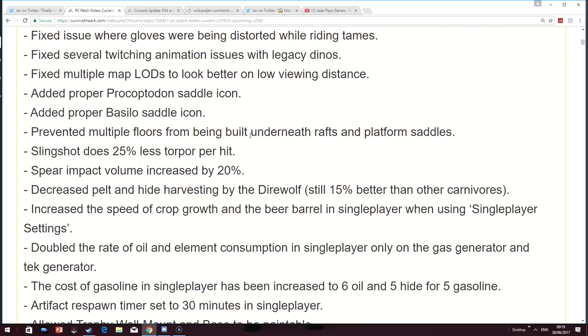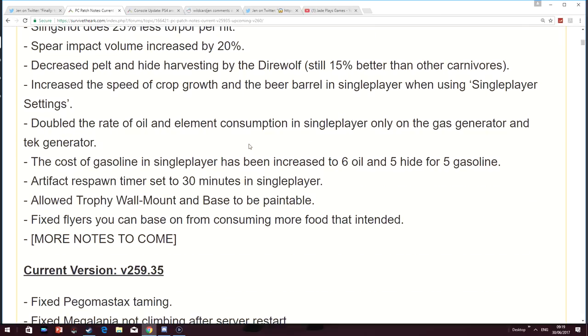Slingshot does 25% less torpor per hit. Spear impact volume increased by 20%. They've nerfed the Direwolf hide harvesting capability a little bit. Increased the speed of crop growth and beer barrel in single player when using single player settings. Doubled the rate of oil and element consumption in single player only on the gas generator and tech generator. Cost of gasoline in single player has been increased to 6 oil and 5 hide. Artifact respawn time is set to 30 minutes in single player — no more just standing there for a couple of minutes. Allow the trophy wall mount and base to be paintable. Fixed flyers being able to base on from consuming more food than intended.